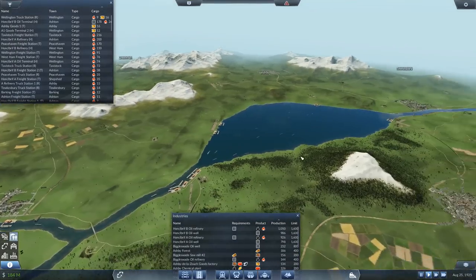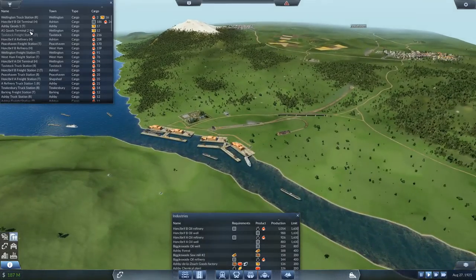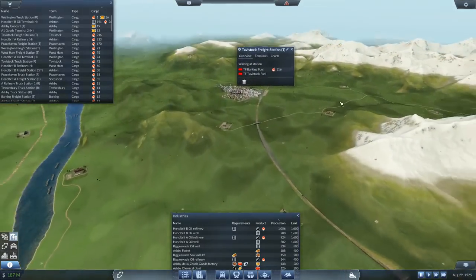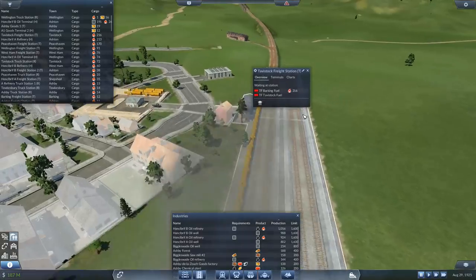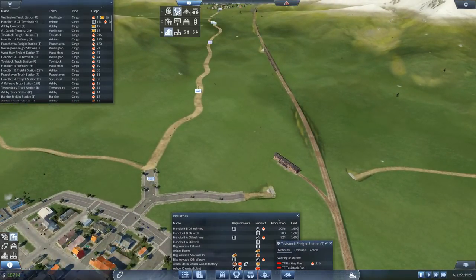Just before we upgrade the Flying Scotsman and ride that, there's two little things we need to do. Let's have a quick look at Tavistock - we've got 216 fuel waiting up here, which is quite a lot of fuel. We've got a train coming in.